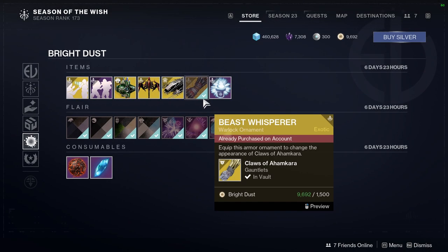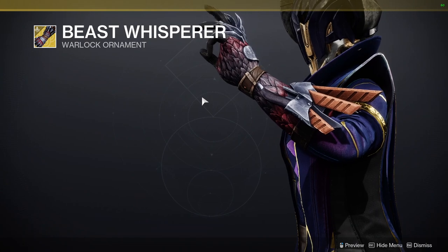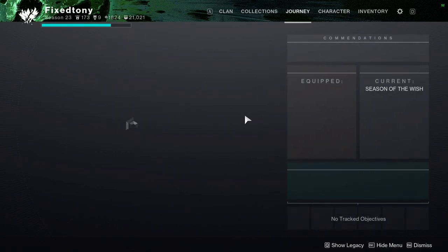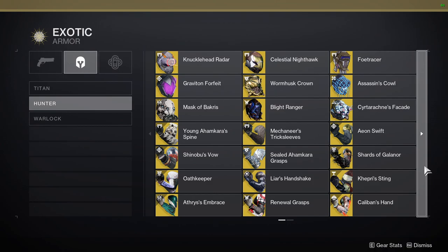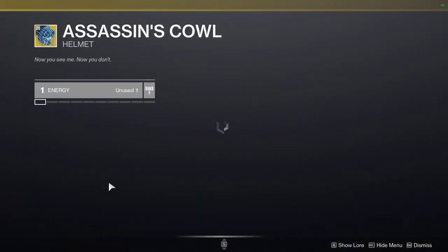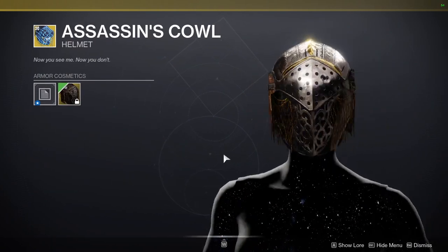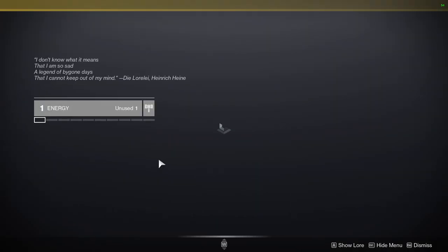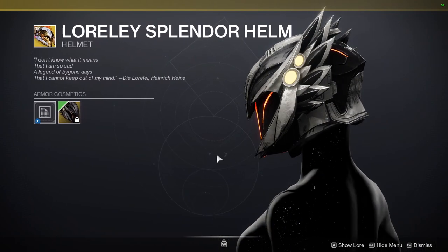For ornaments: it's going to be Beast Whisperer for Claws of Ahamkara, which looks amazing — I really, really like this one. And for the hunters, it's going to be for the Assassin's Cowl, which I've been waiting for patiently. I really love this ornament, it's so cool.